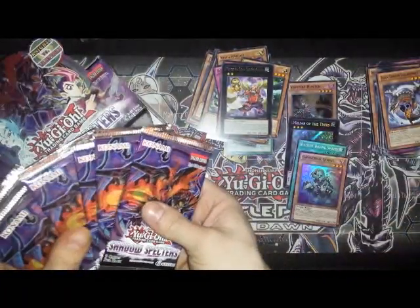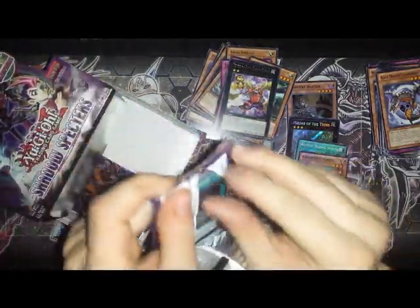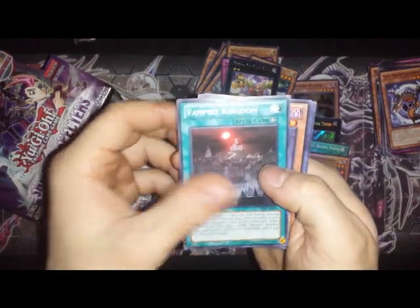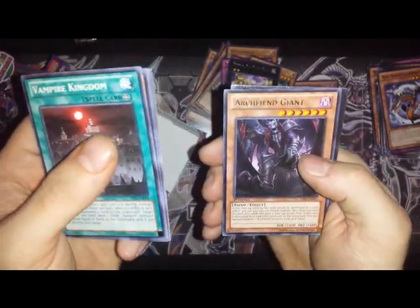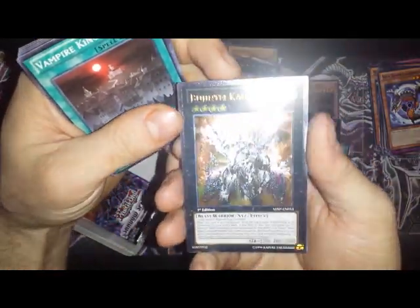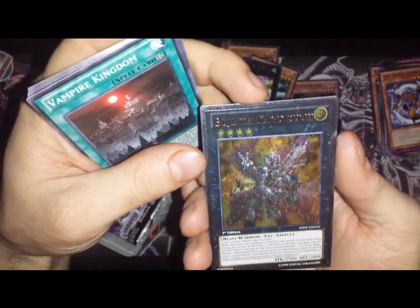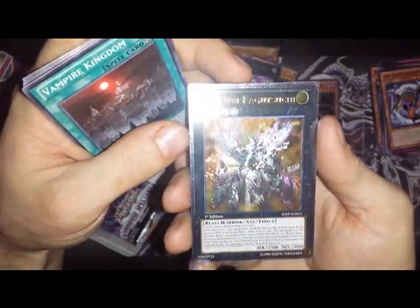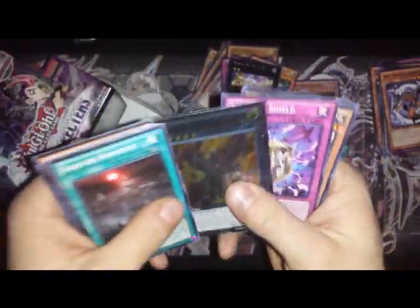Six packs left, three quarters of the way through the box. Vampire Kingdom, Skellasaurus, Arch Fiend Giant. We have an ultimate rare — Bujintai something or other. Hard to see through the camera, but it's pretty cool looking. Awesome, we got an ultimate rare!